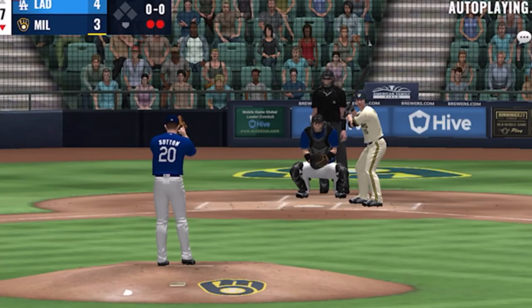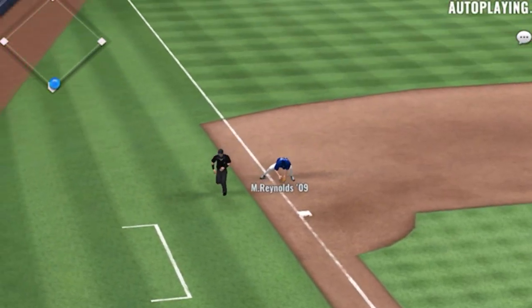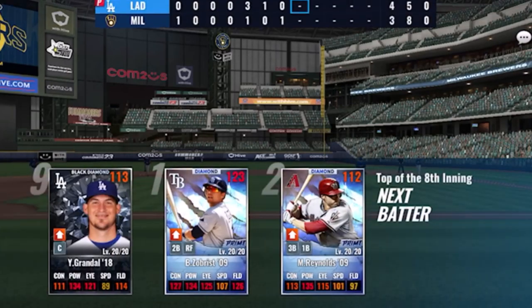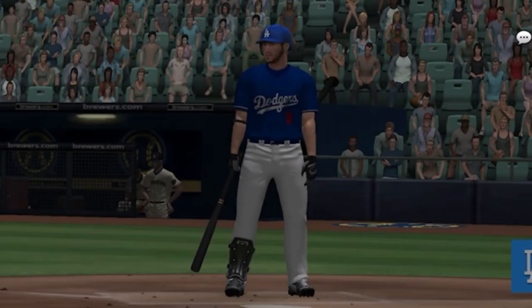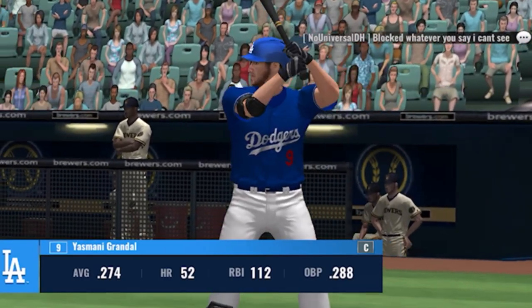Here's the pitch — the first pitch is driven on the ground to third, throw gets him on. Top of inning number eight — Monty Grindal will lead things off; he struck out his first time.